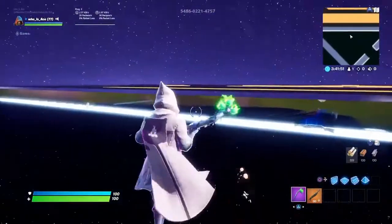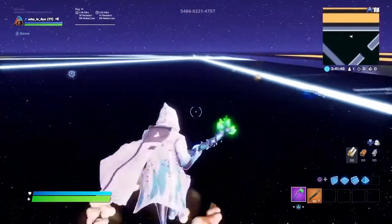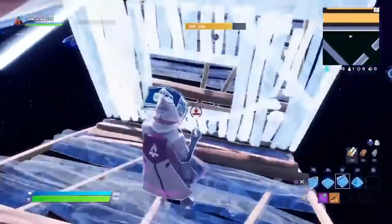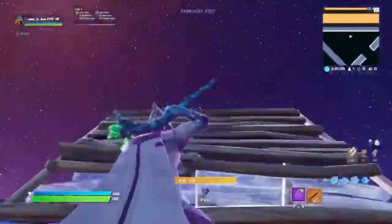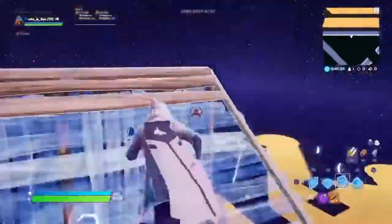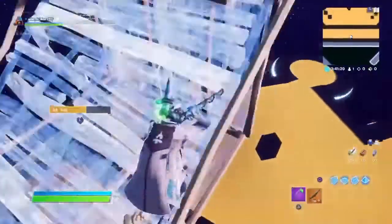Just like my 1v1 map from Team BH, I have not made a starting ramp, so you guys can make your own ramp and start off the way you want to. This basically makes the map look cleaner and you don't have to look at a ramp when you're falling down or trying to make a cinematic of the map.